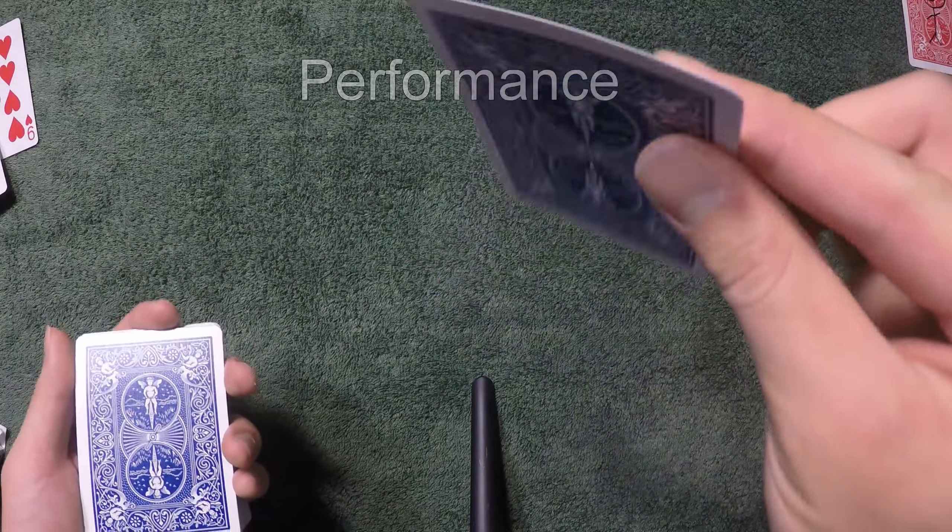From here, do a Faro shuffle — you can do a table shuffle as long as you don't do a riffle shuffle, because you'll be flashing all the face-up cards. All the cards are now facing up, so you're pushing face-up cards into face-up cards. When you Faro, there's a specific way: the top card of this packet must remain at the top after the Faro, and the bottom card of this packet must remain at the bottom. After the Faro, the top card stays at the top and the bottom card stays at the bottom.